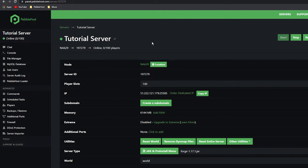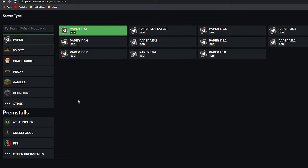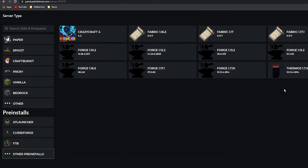That is the whole installation for Forge 1.17.1. Now we'll do the installation for 1.16.5 and below. Once again, if you do have PebbleHost Premium or you have bought the mod pack add-on, you can go ahead and go to 'Other Pre-installs' and select your version of Forge. If you don't have this, we are going to do it manually.